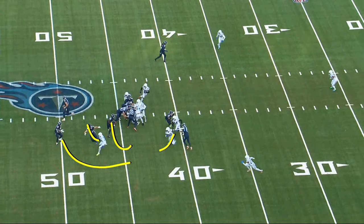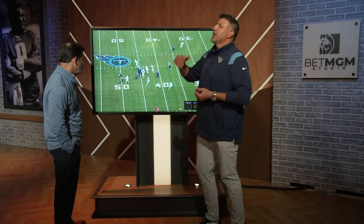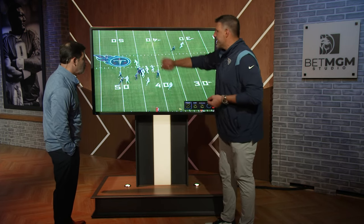And as we progress through, being able to throw it back here behind the line of scrimmage — a backwards pass — allows Will to extend and throw the pass. If it's not there, throw it away.